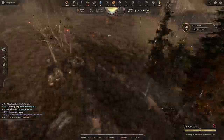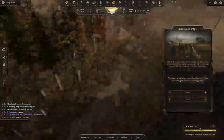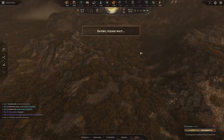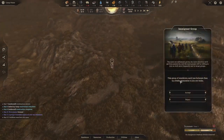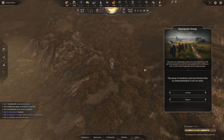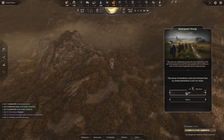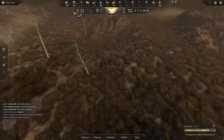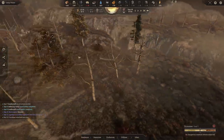It looks like we have a group of travelers that just came into the area. They're a group of wanderers looking to join our beginning city, so we're going to accept them. That gives us more workforce.